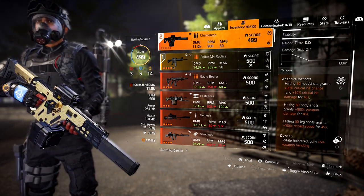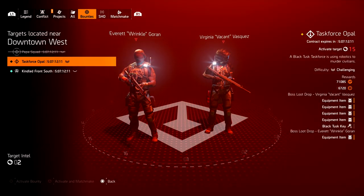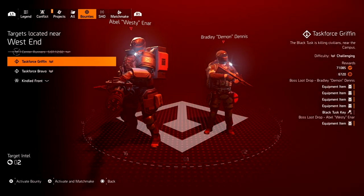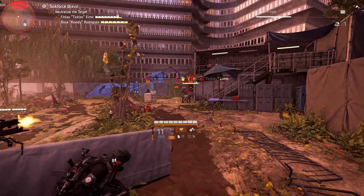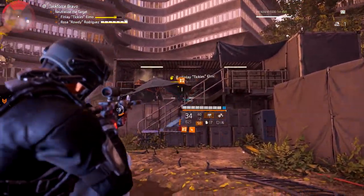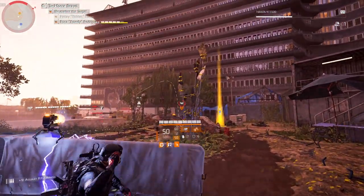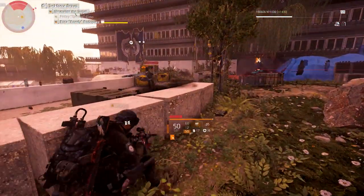I still think the number one way to get this weapon is from bounties. I've gotten mine from Black Tusk bounties, but I know people who've gotten it from Outcast bounties. Doing bounties is going to give you the fastest way to get it because you get a lot of bosses, and those bosses have a chance of dropping the exotic with a higher drop rate. I've heard of people getting this from red bosses, purple bosses, and crates, but bounties are still the best and fastest way.